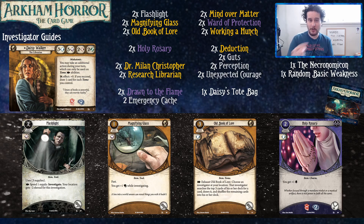Likewise, if you only have one core set, we highly recommend picking up another one or proxying those cards so you get the full experience. You might think it does not matter, but it truly does matter. Travis, I'm going to pass it to you — what was your aim with this Daisy Walker deck?